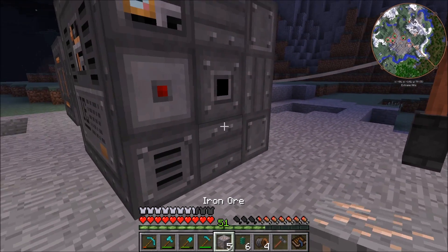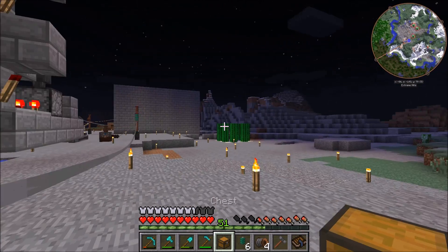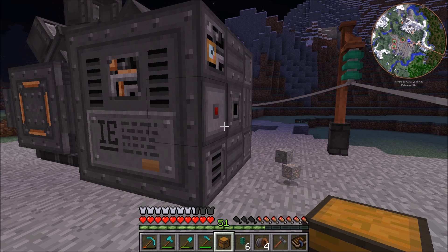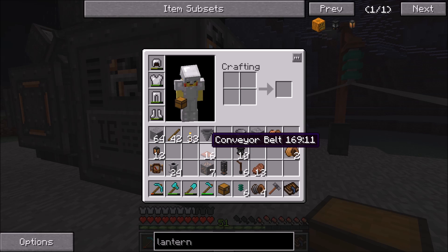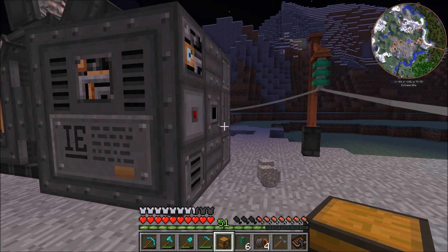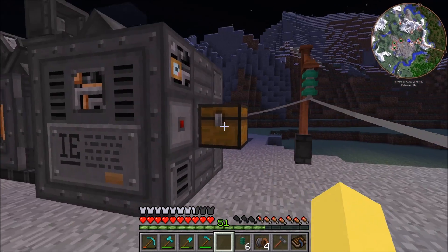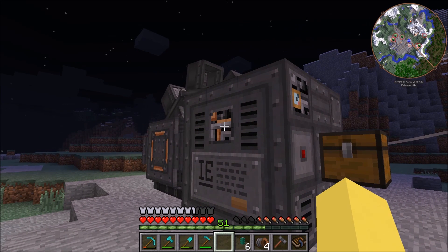That is not iron unfortunately, and then it pops it out right here. I have not figured out a good way to automatically get it over to the base. I'm not able to input it into an ender chest — you can't hopper into ender chests, you can't conveyor belt into ender chests. I don't know if you just can't do any of this with vanilla Minecraft ender chests — if you guys know how, feel free to let me know. For now the only way aside from connecting it fully with conveyor belts is I'm just going to put a chest right here and allow this thing to run.